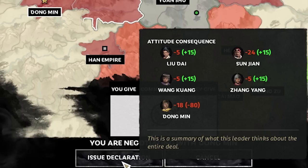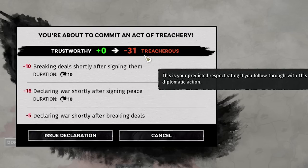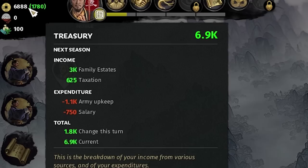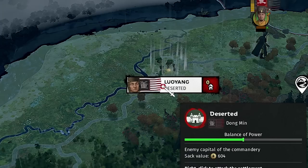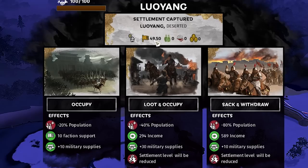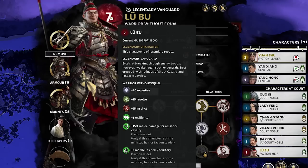We pay Dong Min 1.3k per turn for 10 turns, totaling 13k. However, if we declare war on him it gives good relation with others — no one except Dong Min thinks it's bad. The only lasting repercussion is a permanent negative 5. Lu Bu doesn't care. We also gave Dong Min Lu Yang, but we can just capture it back next turn by occupying the settlement. That's pretty much the guide.